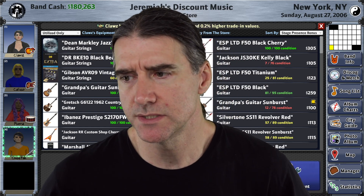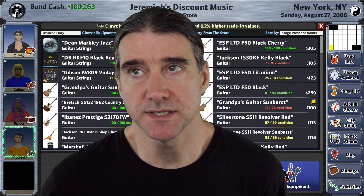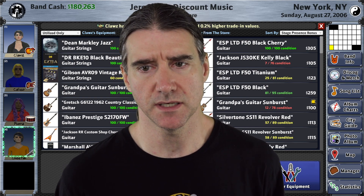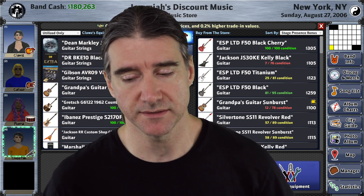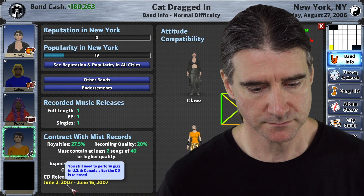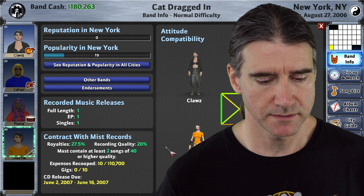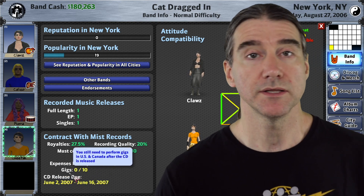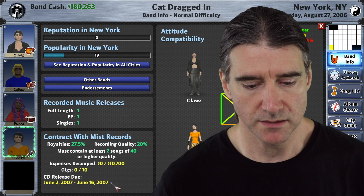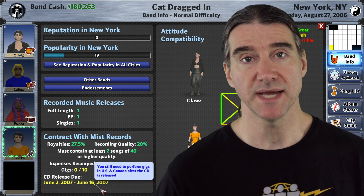There are a couple of enhancements I can't easily show because they're situational. I added a reminder for when you have a contract but aren't allowed to release your album until a year after your previous contract release. That info is always in your band info and contract info, but it's hard to track. Now when that date arrives, you'll get a notification pop-up saying the record label is ready. And if you're within seven days of the deadline, you'll also get an advance reminder pop-up.